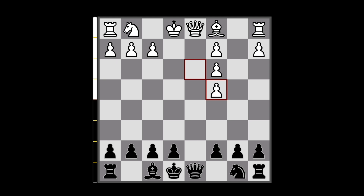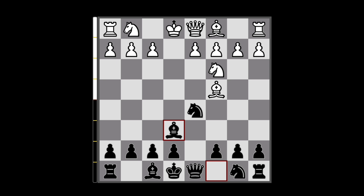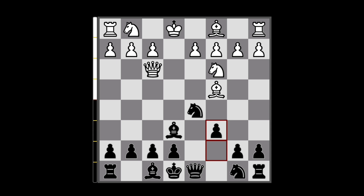This is also borderline winning for Black. So let's go back — the most correct move in this position, and also the most played one, is Queen to f3. Here you can make a decision: you can either continue to play a normal game of chess with the move c6, protecting the Knight, or...